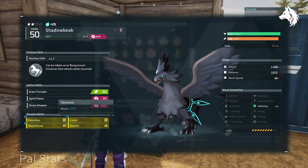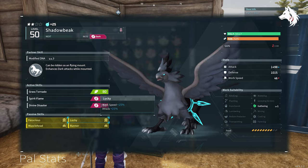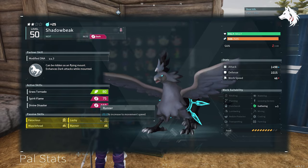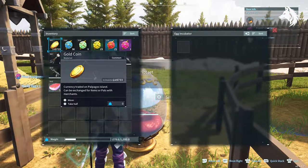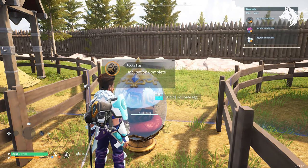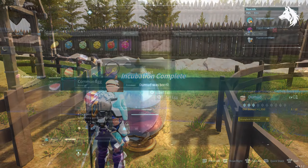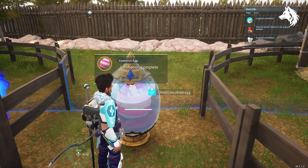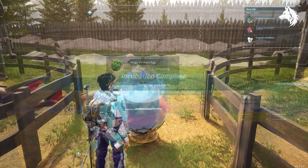One of the most time consuming but useful things you can do endgame is to improve your pals through breeding. Improve their stats either by improving their base damage or through inherited traits. First find pals that have traits you want to have on your own pal — these traits can be on any pal, even the lower level ones like Lamol. Then when you breed this pal and another pal together, the baby offspring has a chance to inherit the traits of the parents. What you want to do is keep making eggs and hopefully, eventually, the offspring will be born with one or more of the traits you want.